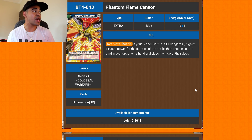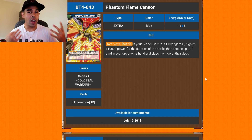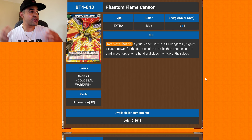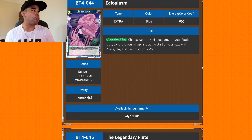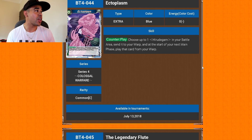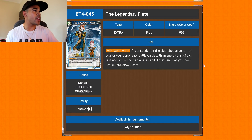Phantom Flame Cannon — activate main: if your leader is Hero Dead Ground, it gains 10K power for the duration of turn, then choose up to one card in your opponent's hand and place it on top of their deck. Another deck-top placement card — this deck is looking very good. Ectoplasm Counter Play: when your opponent plays something, you counter it — choose up to one Hero Dead Ground in your battle area, send it to the warp, and at the start of your next main phase, play that card from your warp. It protects one of your cards from being destroyed.